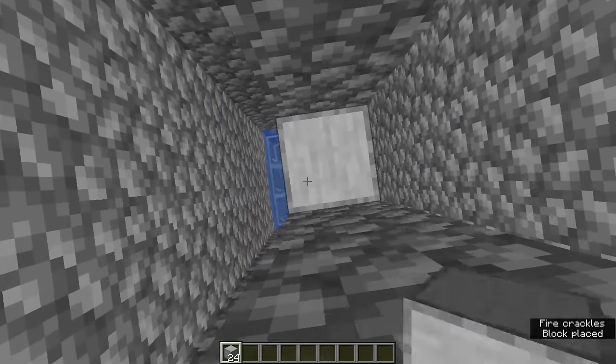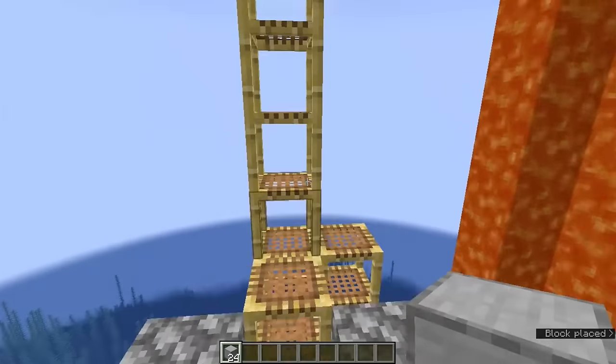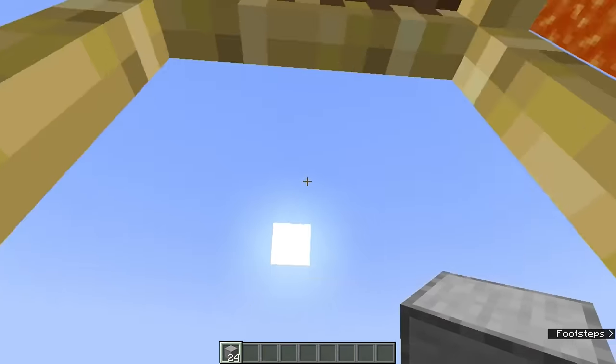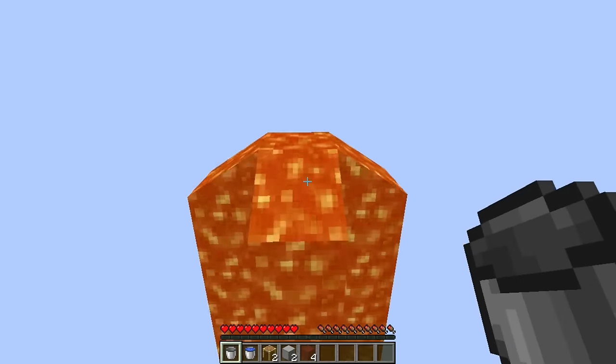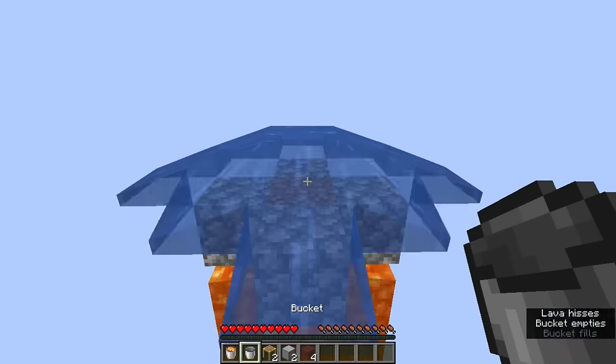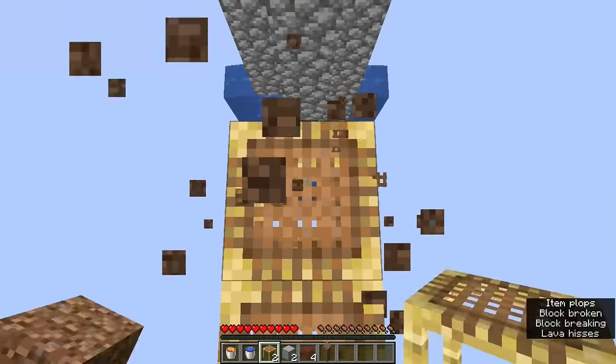Pillar up on 24 solid blocks until you find yourself back at the top of the drop chute. Go back to the scaffolding and continue going up. At the top, stand on the temporary block and pick up the lava with a bucket. When you can just see the sides of the block underneath, place water on top, wait a few seconds, and then pick up the water again.